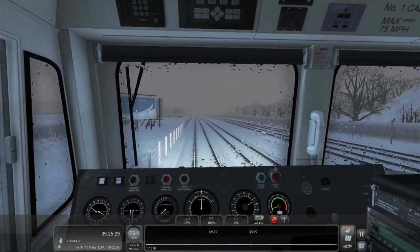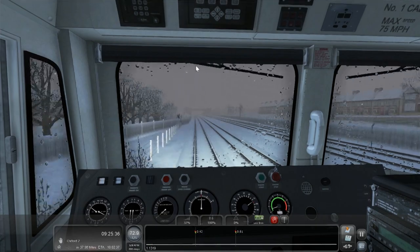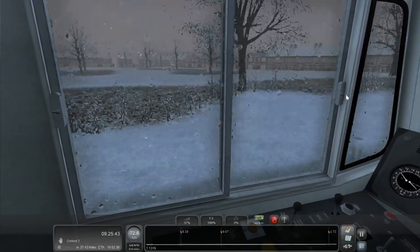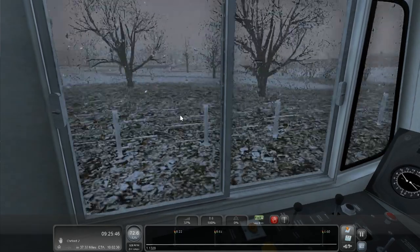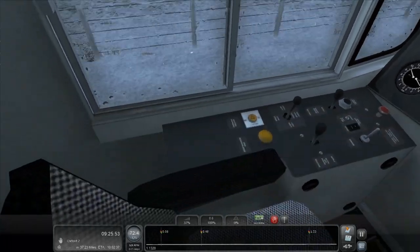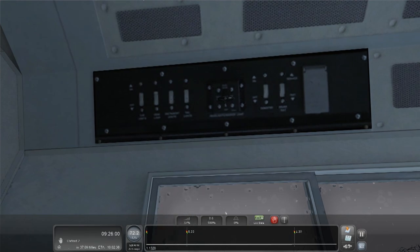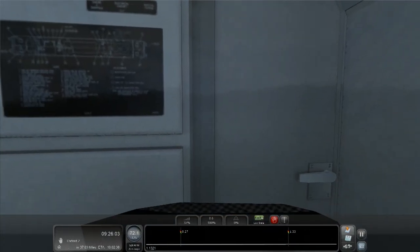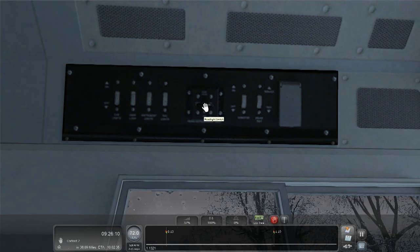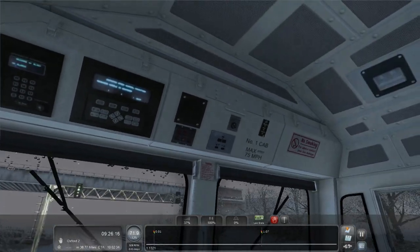I wonder if those windscreen blinds go down — nope. Do the windows open? Looks like they do — nope, apparently not. Anything behind us? That's probably something to do with the engine, which would be just behind this bulkhead. There's what looks like air conditioning. Oh — there's a lever we can actually move! Headlights — nothing interesting. Don't know what that is. No smoking sign: 'For advice contact your line manager.'